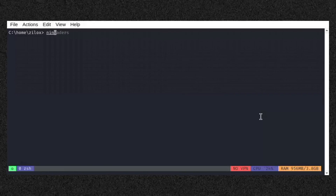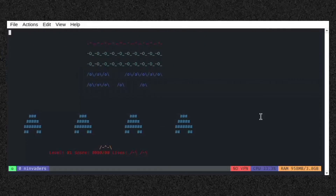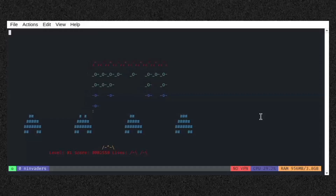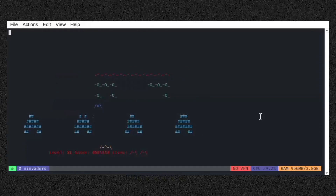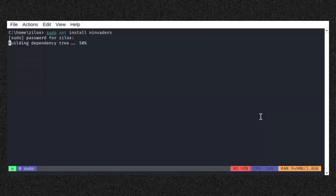Our first game is Ninvaders. It's a clone of the classic Space Invaders arcade game, where you control a laser cannon and shoot descending aliens. The goal is to destroy the waves of invaders before they reach your base. You can install this game simply by typing the following command in your Linux terminal.